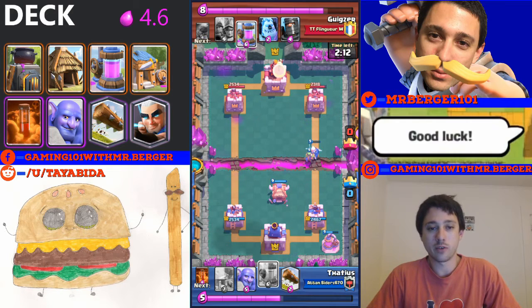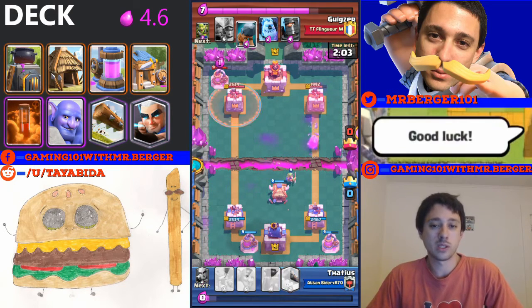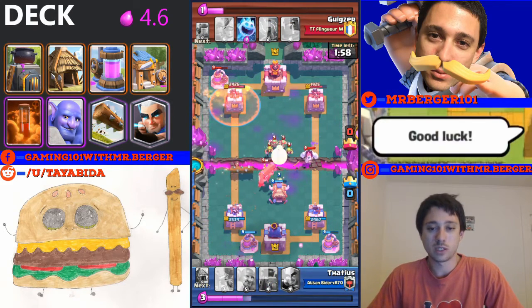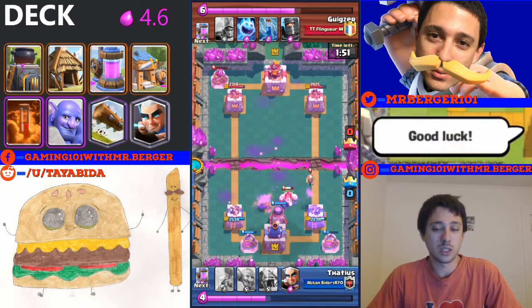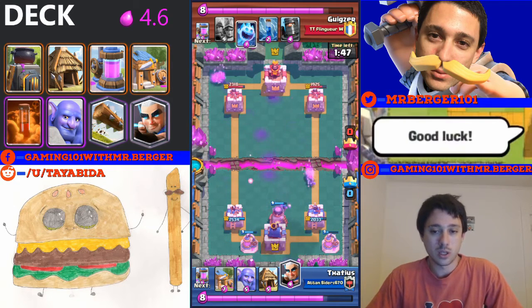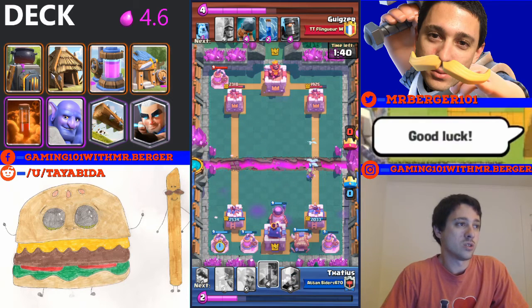Of course you can't always get the best value, so if you have to put a Bowler or Goblin Hut down, go right ahead. Generally you want to save the Barbarian Hut because it's so expensive for later in the game — for double elixir time or once you've got some pumps rolling. Try to cycle early to get back to your pump, then Barbarian Hut a little later once you've got that elixir advantage going and a clearer window to place it more safely.